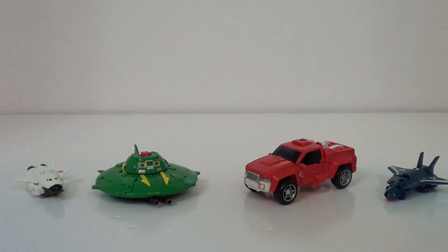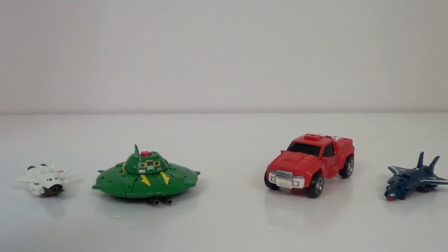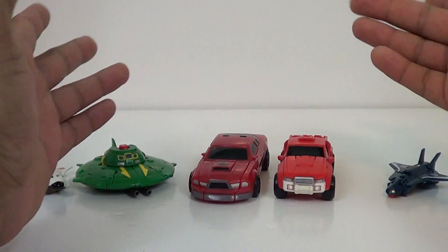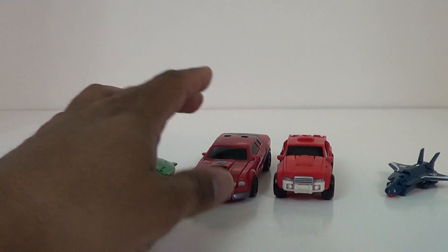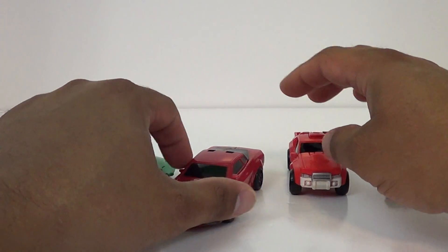We got Cosmos in his space shuttle form and Swerve in his truck form. I really like the size of these guys. Here he is compared to the latest scout class we got — this is Windcharger, from the Hunt for Decepticons line. They scale pretty well. I kind of like that Swerve's a little bit smaller, but this guy seems a little too big. This seems like about the right size.